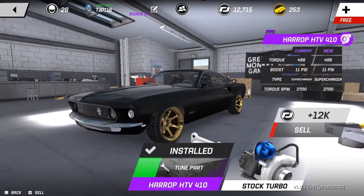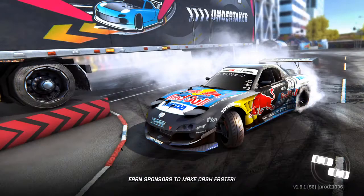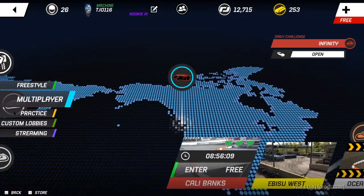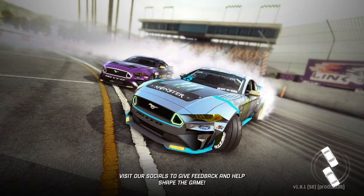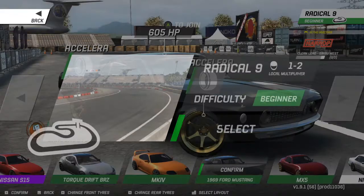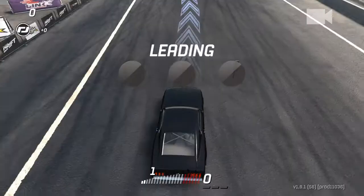Let's go ahead and see if we can turn up this. We were making 364 horsepower stock. Let's see what we can make now. We're not going to do multiplayer right now — we'll go to the slab. It's a pretty fun track. The yard is one of my favorites, probably my favorite. 605 horsepower on basically free parts.